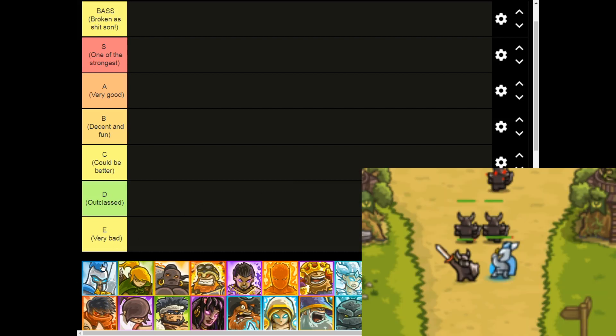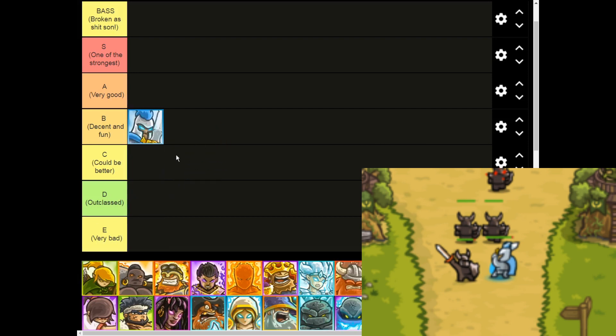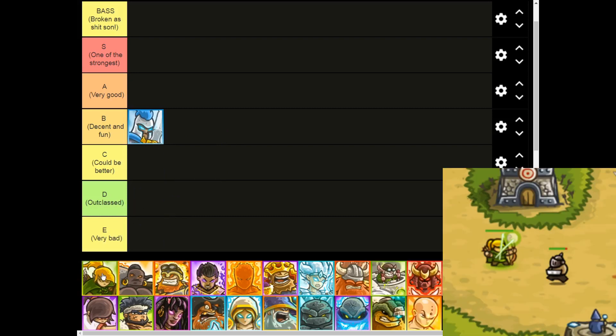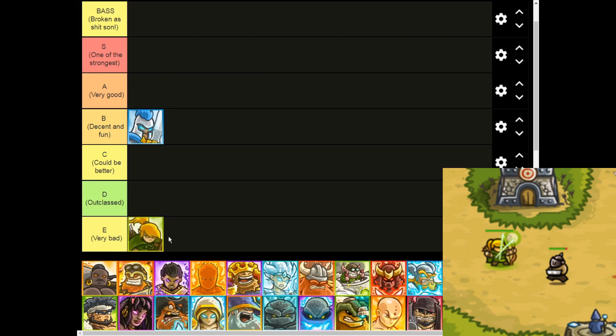Starting off with Geralt Lightseeker. A pretty decent hero, not gonna lie, but he kinda lacks crowd control. He's pretty tanky though. I'll put him in B tier — kind of a decent one. Moving on to Illyria. Barely any damage, barely any stalling power, and her cat is straight up garbage on iOS. E tier. Into the bottom of the barrel — someone has to take this role, and you fit perfectly for it.